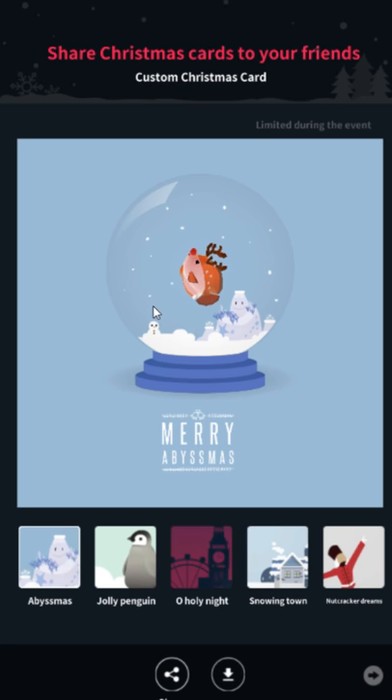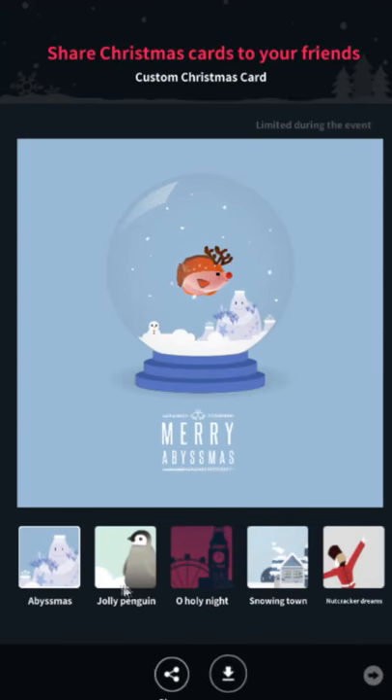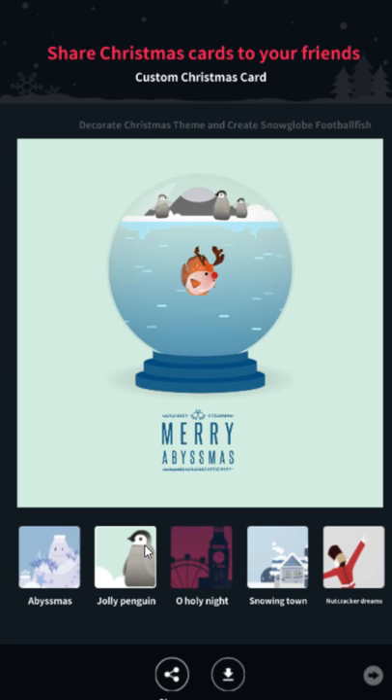So you can make spooky skeleton fish snow globes if you want. The four locked cards are just cosmetic, just for fun. There are exactly two fish related to Christmas cards that are locked, but I already have a hidden fish video, so we're just going to talk about how to unlock the cards themselves.